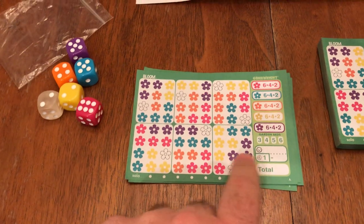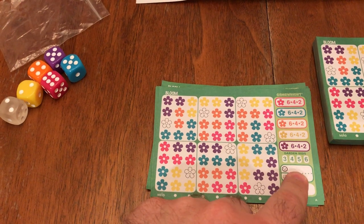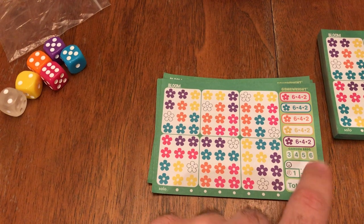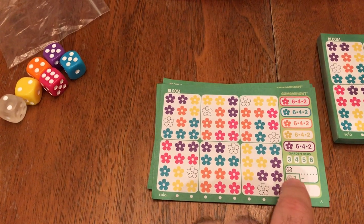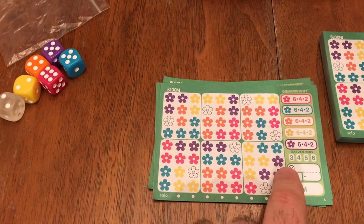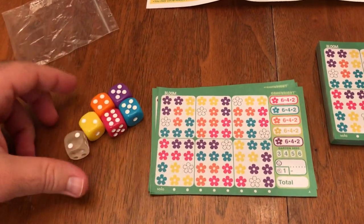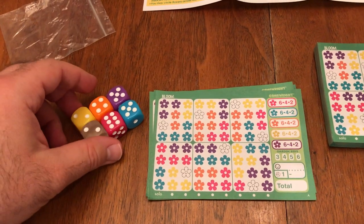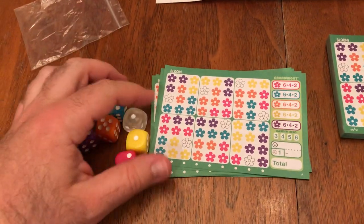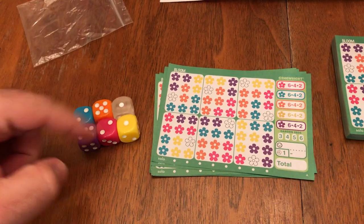We'll go through how you do that in just a second. There's also a section for unhappy customers, which we'll talk about. You get one reroll in this entire game, and if you do not use it, it's worth one point at the end of the game as well. The start player, chosen randomly, will roll the dice and then choose one of the dice.